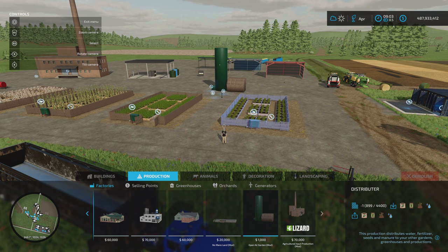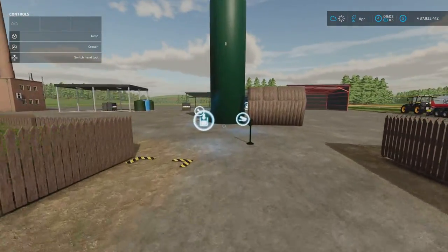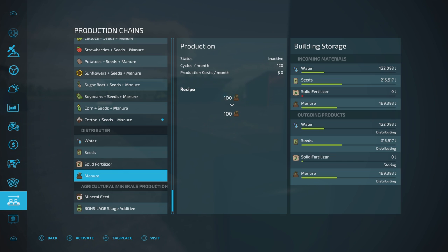The Distributor acts like a production chain. Rather than putting supplies into each individual open garden, you buy the Distributor, put your water, seed and solid fertilizer in there — it takes up to 500,000 litres of seed and manure — set it to distributing, and on the hour it sends everything out to all the open gardens.